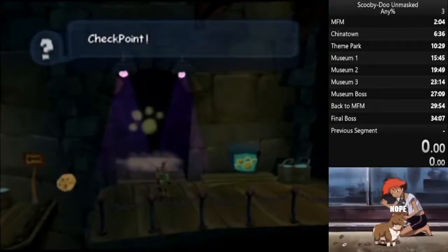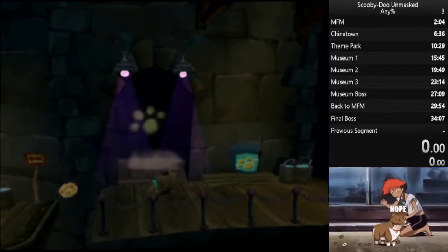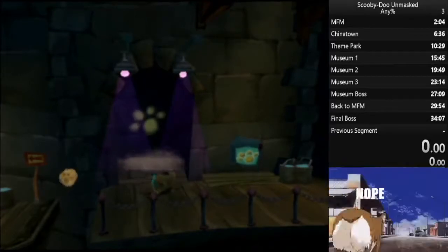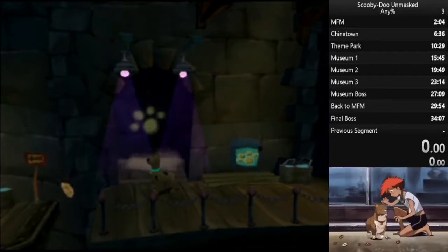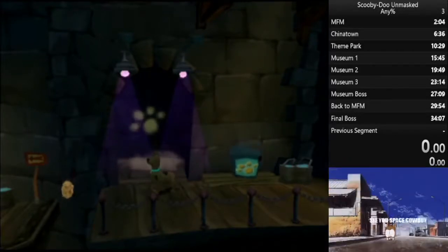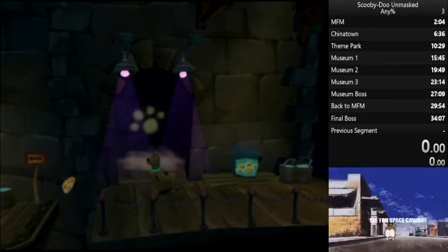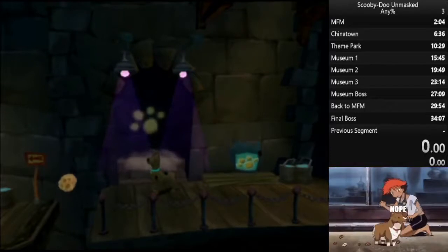I can't believe I did that first try, but basically what happens is when the knight is spawning and you roll into him, he doesn't seem to have a hitbox. And you're able to use the roll to clip through the gate.